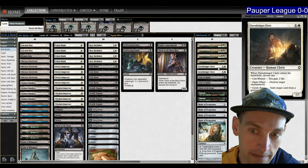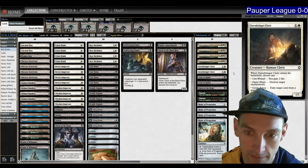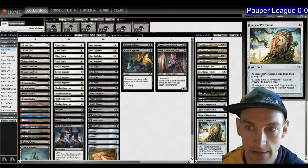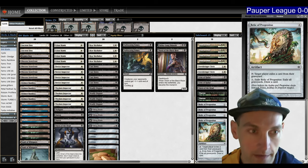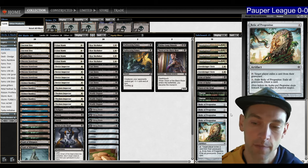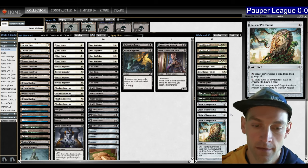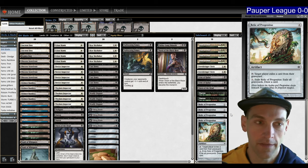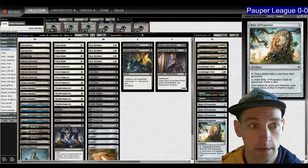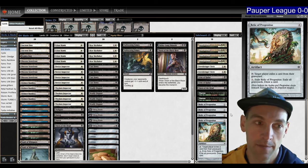In the sideboard we've got some Dust to Dust for Affinity, Cleric for random Graveyard Hate as well as Enchantment Hate, Arms of Hadar as more sweepers, more Duresses, another Omen, and Relic for Terror and Dredge. If you're interested in sideboard guides for the decks I like to play, check out patreon.com/calikais for Familiars, Tron, Mono Red Storm, Poison Storm, and more. On the Patreon you can also have me play a deck of your choosing. Make sure to like and subscribe — it really helps — and check out Pondering Pauper Podcast.